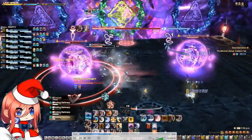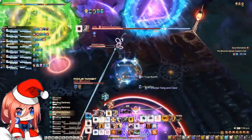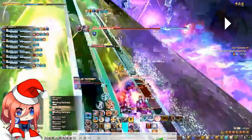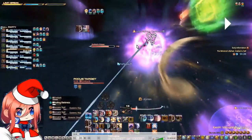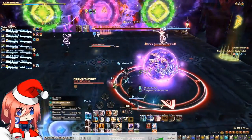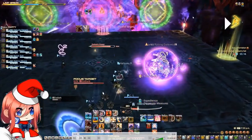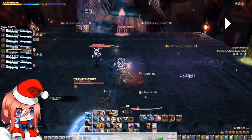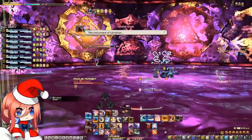We continue killing the orbs, and then he is going to do another side, and we go to that same side. The second mechanic could also be him casting the red one and the green one at the same time. So this means the front of it would be unsafe, and everyone would have to go hit the back orbs when that happens. He is basically going to do a huge red-white AoE — heal and mitigate through this.